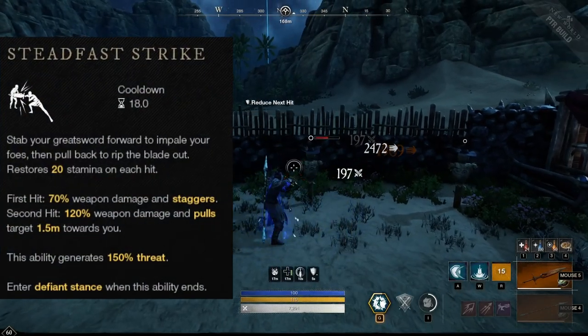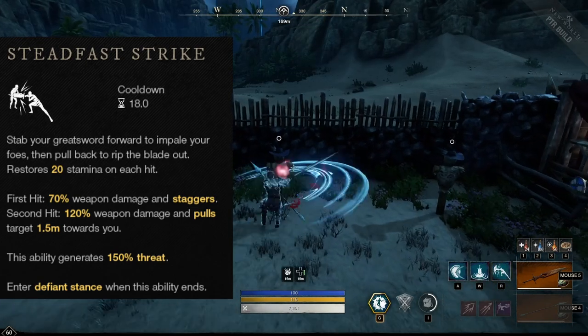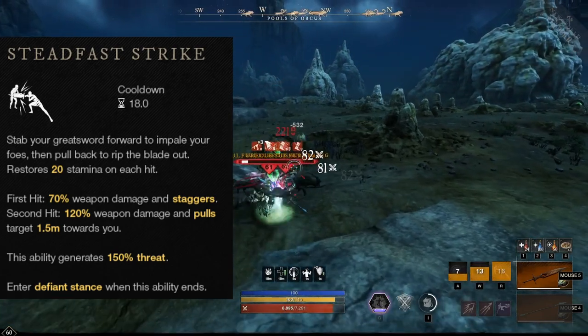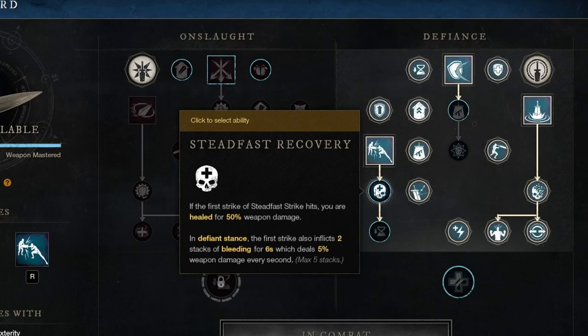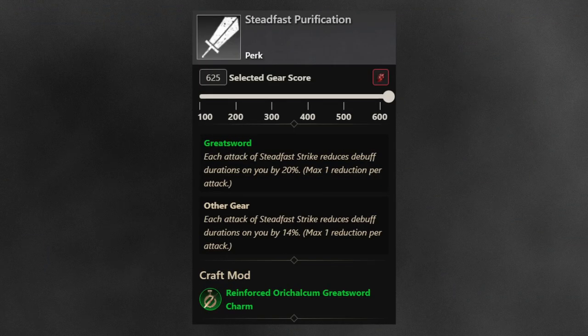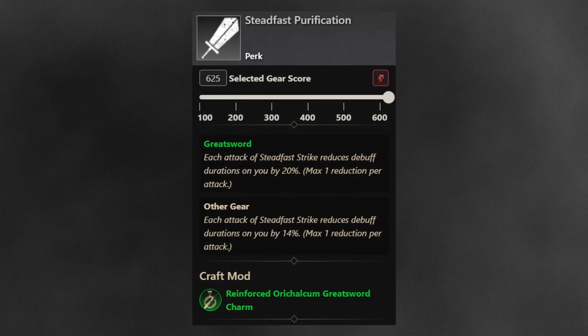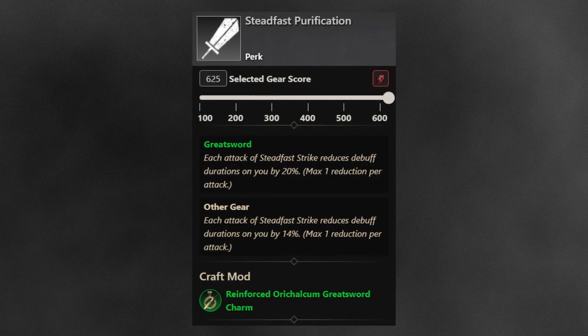The third Defiance ability, Steadfast Strike, is a forward attack dealing 70% damage and staggering, followed by a quick follow-up attack dealing 120% weapon damage that pulls the target 1.5 meters towards you. In most situations, the first hit and stagger will confirm the second hit. Each hit restores 20 stamina, so 40 in total. The first perk, Steadfast Recovery, heals you for 50% of your weapon damage on the first hit and applies two stacks of 5% bleed for 6 seconds. The second perk, Steadfast Refresh, reduces all other Greatsword cooldowns by 20% when the second hit connects. The weapon perk, Steadfast Purification, makes each of the two attacks reduce debuff duration on you — 20% reduction per hit on weapon (40% total), or 14% per hit on armor (28% total).